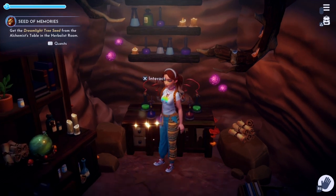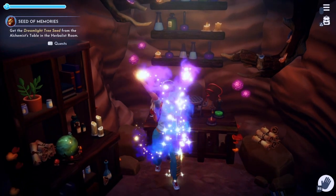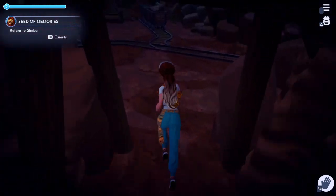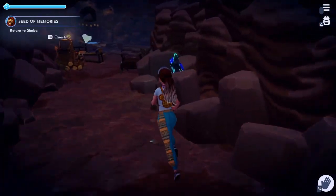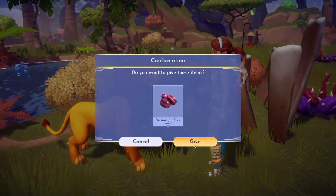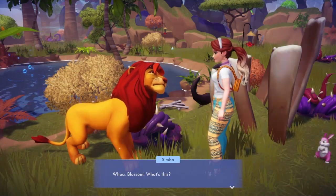And then it tells you to get the Dreamlight Tree Seed from the alchemist table in the herbalist room. So now we must return to Simba. Give Simba the Dreamlight Seeds.